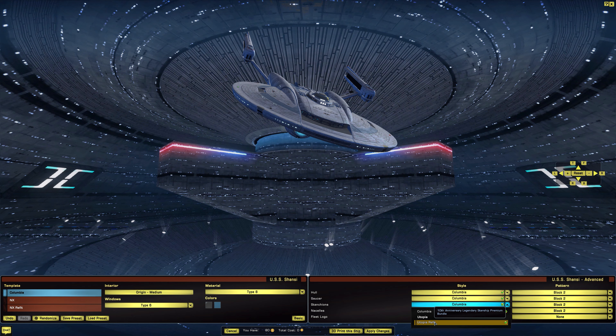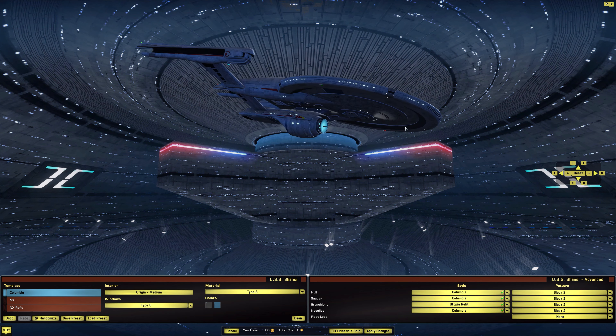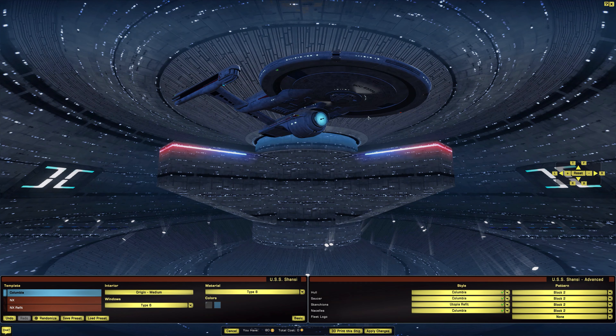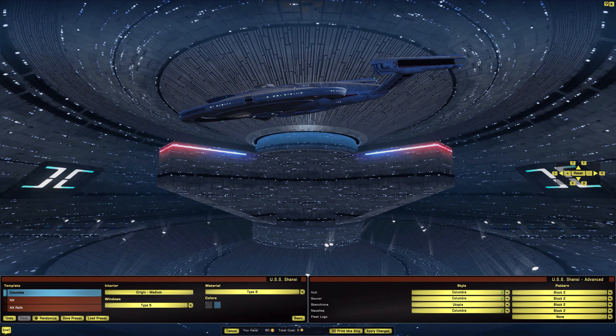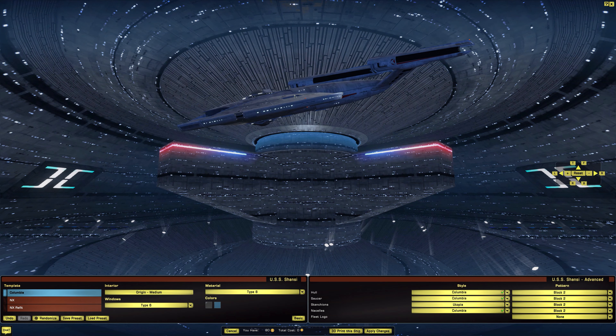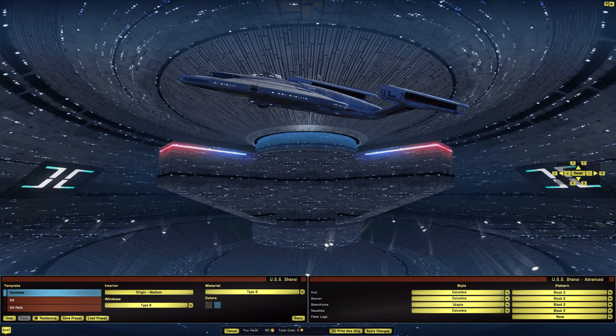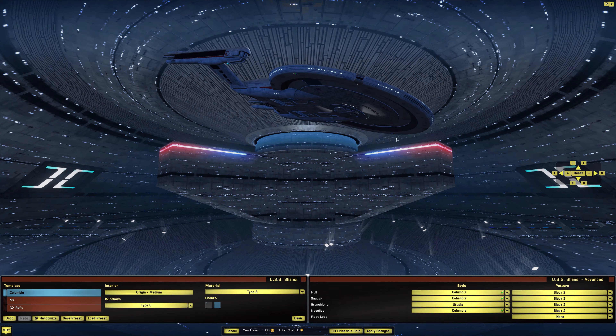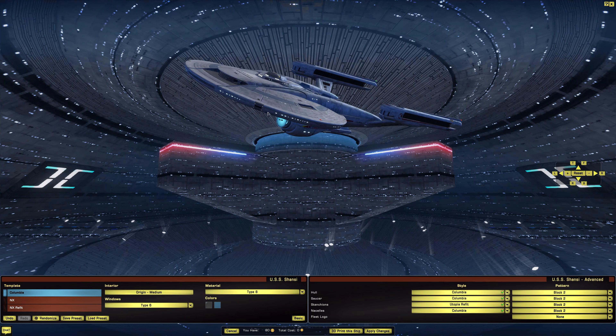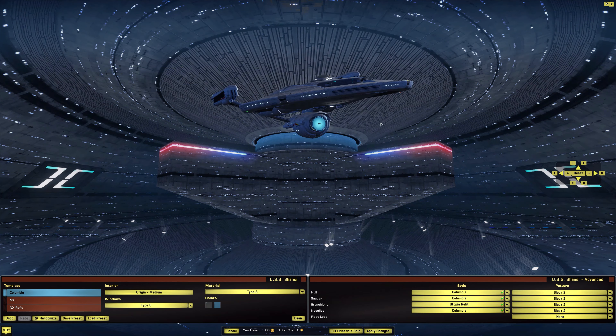The stashions option actually did change things. If you want to get rid of that secondary deflector, you can, though it looks a bit odd without it. For the stashions we have Columbia, Utopia, and Utopia Refit — Utopia Refit doesn't look too bad though. Let's put it back to Columbia.